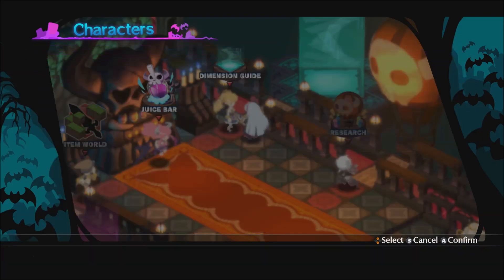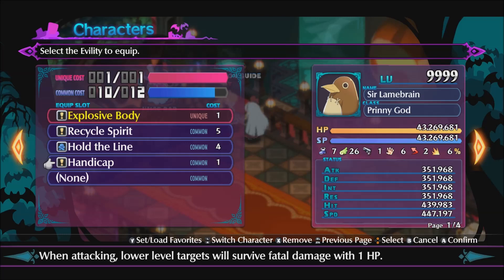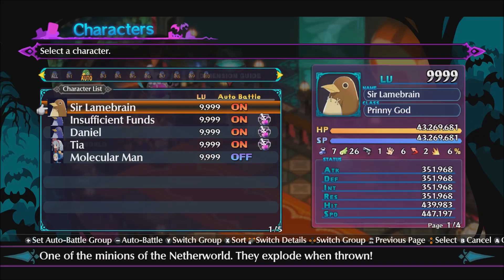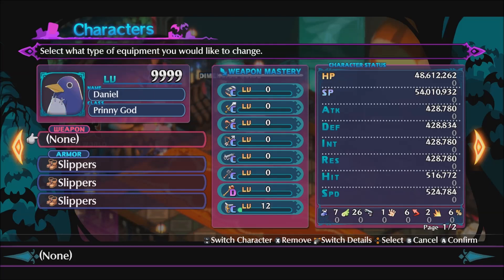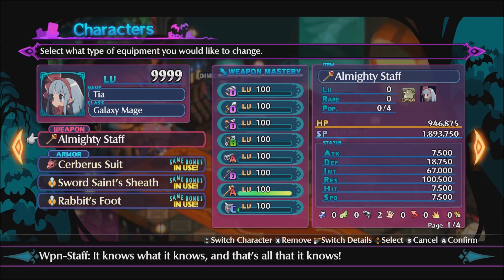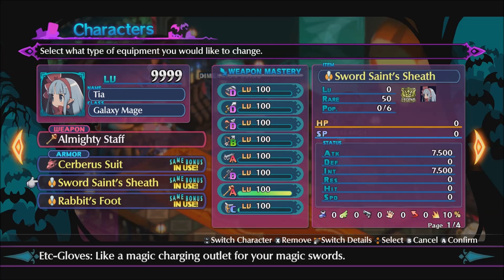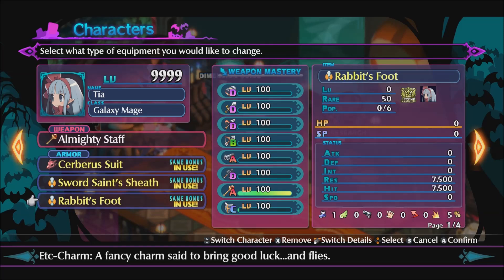Our other units had Hold Align, which is from 3 stars in Armour Knight. When the unit defends, the two panels to the left and right of the unit are essentially no-entry to enemies — they can't enter the panels, move through them, or be knocked into them. So we can use this to keep enemies pinned in place so we can keep hitting them. We also have Handicap so we don't accidentally kill them with a counter. Equipment-wise, these units just have slippers so they can move further. The mage has a staff for its elemental weakness, a Cerbera Suit for increased critical and movement, Sword Sense Sheath for increased critical, and Rabbit's Foot for increased critical and movement.